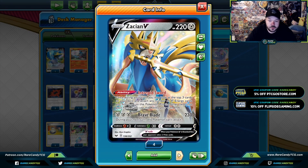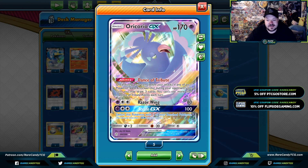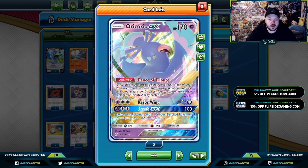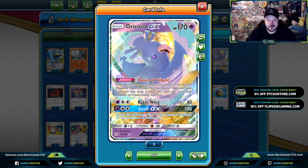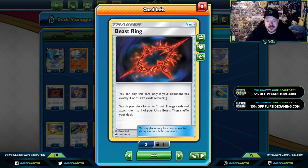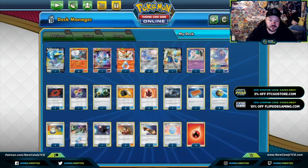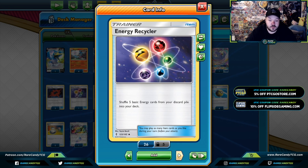Zacian V is basically only used for Intrepid Sword. Mew is to block Pikarom from destroying your bench, and Incineroar GX from destroying your bench. Oricorio GX is kind of warranted in this deck because you can knock out one of your opponent's Pokemon when they knock out one of yours — regardless of a Lucky Egg or not, you are getting three cards at any point during your turn. Gotta watch out for Great Catcher with this one. Beast Ring — I like having a couple of copies. You can search your deck for two basic energy cards and attach them to one of your Ultra Beasts. You want to use it when you or your opponent is at three or four prize cards, allowing you to power up your Pokemon pretty quickly.